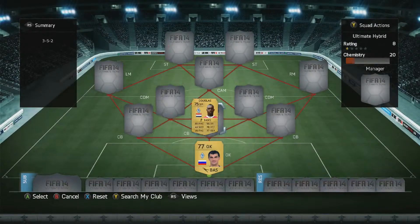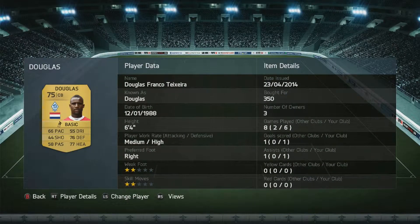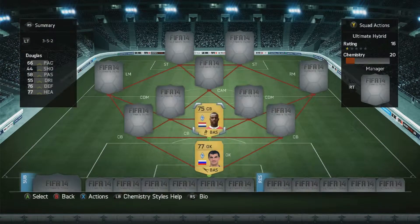First centre-back we've got Douglas. This guy's an absolute tank. He feels a lot like Kompany — quick enough, but not obviously David Luiz. Six foot four in the air, he wins everything aerially — it's unreal. He scored a header from a corner as well, so he's really dangerous on set pieces. High defensive work rate, which is perfect. He just sits back and waits for the ball. Next time I make a Russian league team, he's definitely going to be in there. He was 350 coins as well.